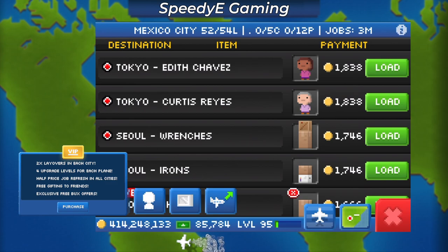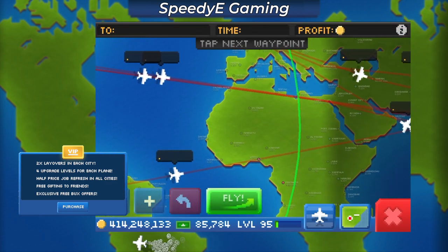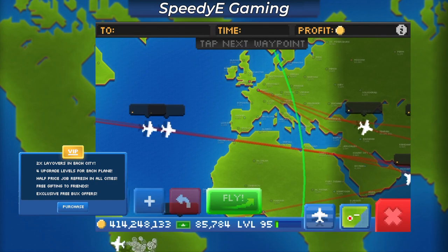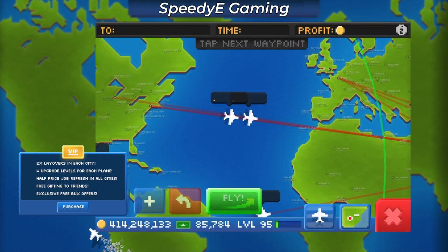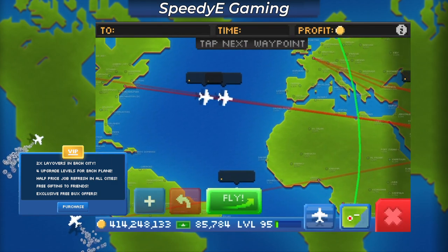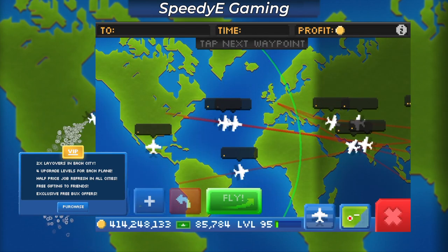The additional range increase would be the most exciting feature, in my opinion. With that 4th upgrade level unlocked, would this cloudliner be able to reach Istanbul from Mexico City? Planes like the Starship and the Concorde that already have huge ranges would also have a boost. With this boost in range, you'd be able to find new and more efficient routes.